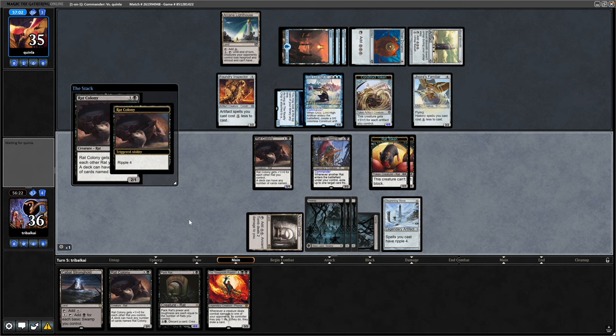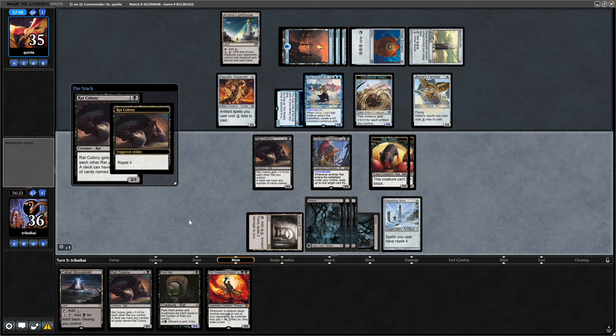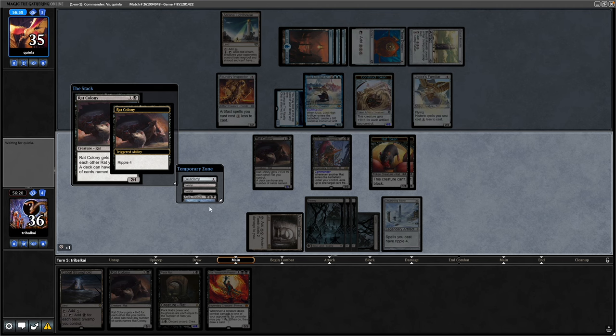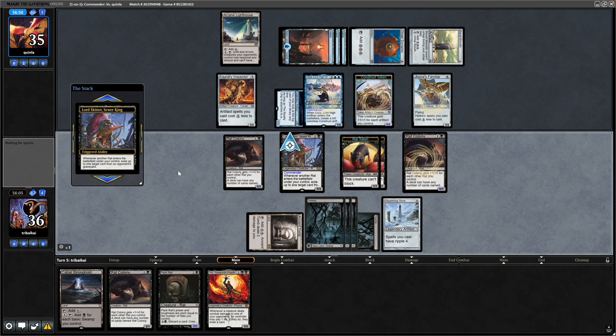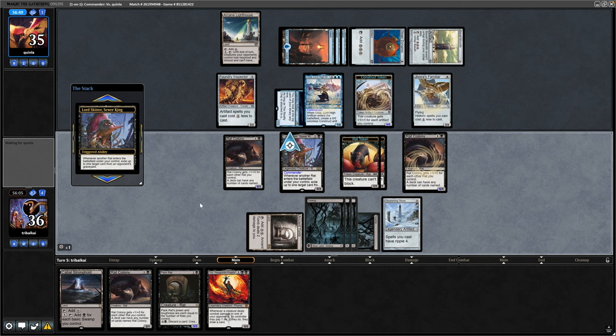We reveal the top three cards — yeah, this is making a better Rat Colony deck than I thought it might. Nothing there: Skullclamp, a couple of lands, and Iara — so we whiff on that. I wasn't sure whether to go for the Rat Colony thing with this deck because I've done Rat Colony a few times on the channel.